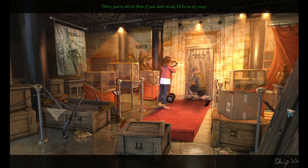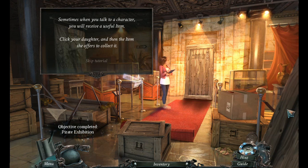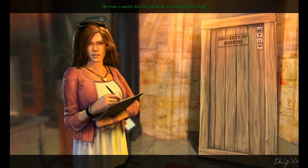There, you're all set. Now, if you don't mind, I'll be on my way. The crate is nailed shut. Do you think we could pry the lid off? With so many tools lying around, I'm sure you can find a crowbar. I'll stay here and keep an eye on the crate. I still have the keycard to your office. Here you go. And don't worry, this mummified corpse won't be going anywhere without me.